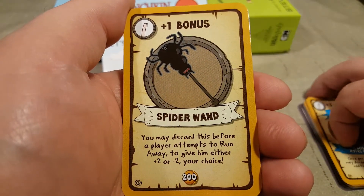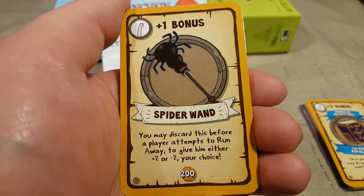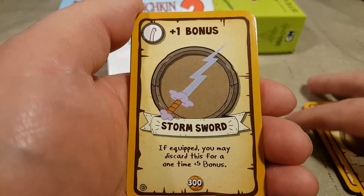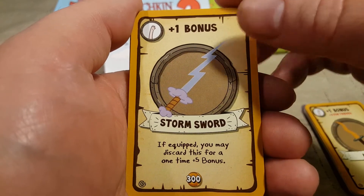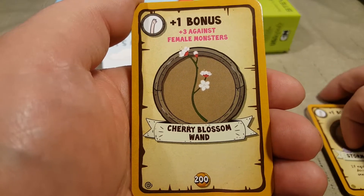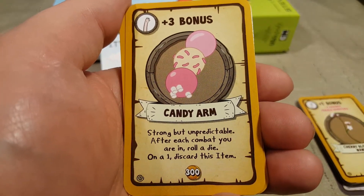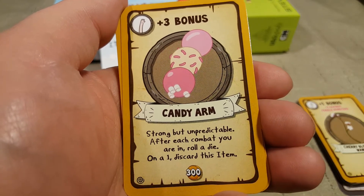Plus one bonus spider wand — you may discard this before a player attempts to run away to give them either plus two or minus two, your choice. Plus one, plus three for thieves. Plus one bonus storm sword — if equipped, you may discard this for a one-time plus five bonus. Plus one bonus — plus one bonus, plus three against female monsters — trade blossom wand. Plus three bonus candy arm — strong but unpredictable. After each combat you are in, roll a die; on a one, discard this item.